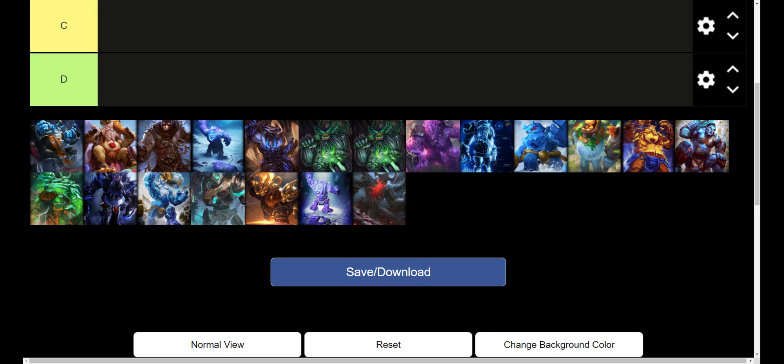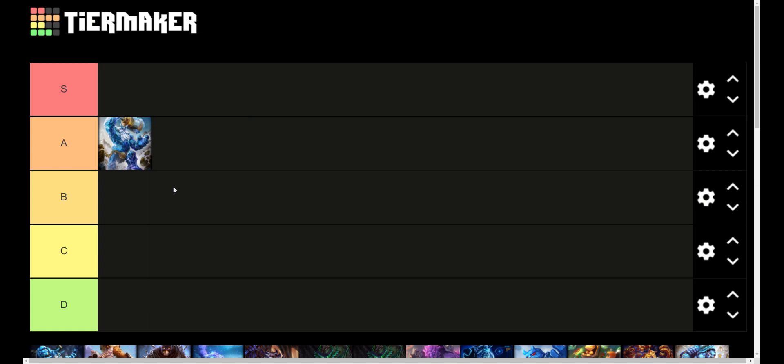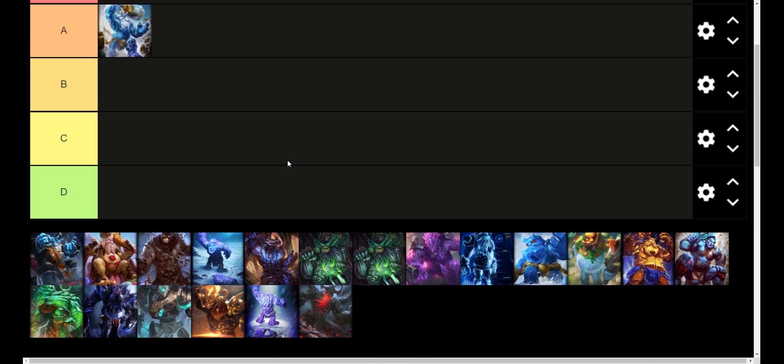So yeah, we're going to go ahead and go with Ymir. We're going to do this first skin first, which for some reason is down here. Standard Ymir, I think, is a pretty cool skin. I'm going to put it in A tier. Big ice snow giant here, with a big hammer coming down. Yeah, I like that. Good stuff.